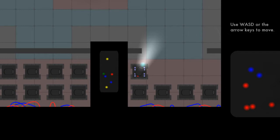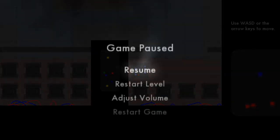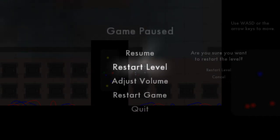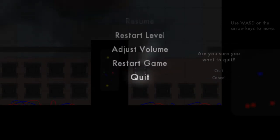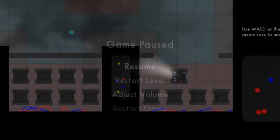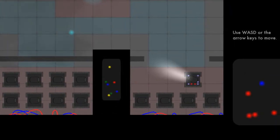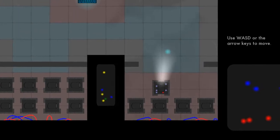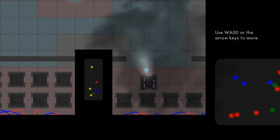As long as the game's fun, that's really all I care about. If we hit escape, we can use WASD or the arrows to either restart the level, adjust the volume, restart the game, or quit the game. So we move the tank with our arrow keys or WASD. The mouse controls this little beam of light — our targeting cursor.